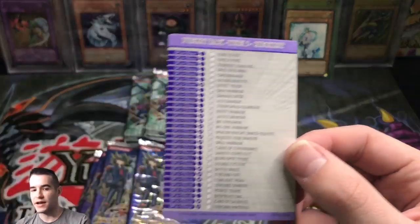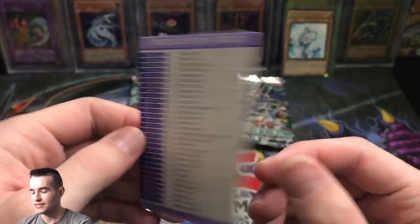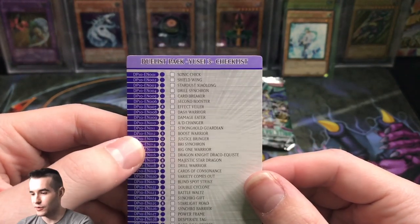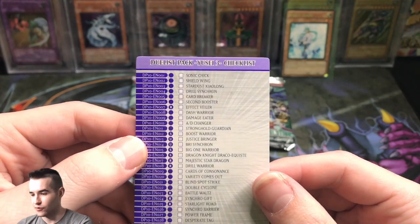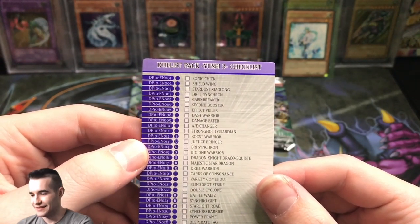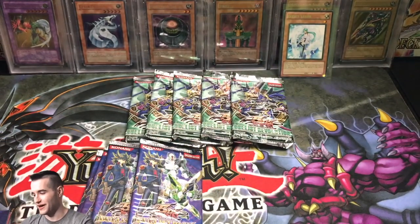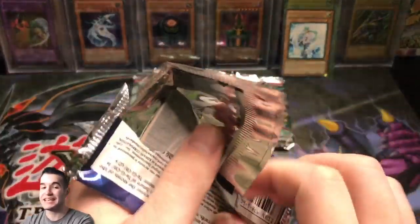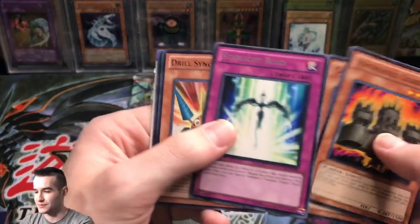Looking at the checklist — is that the whole set? 30 cards? No wonder we keep pulling the same cards. The ultra rares are Justice Bringer and Bry Synchron. There are only about four supers total. That's why we keep pulling the same ones. This is a tiny set — I knew it was small but I didn't know it was only 30 cards. Probably one of the smallest sets ever.